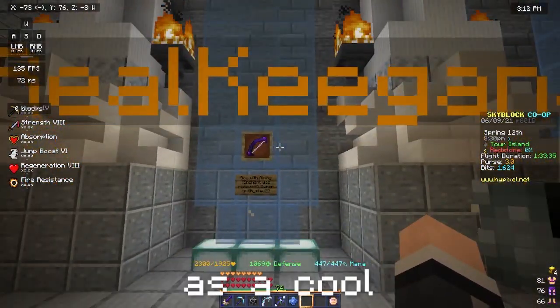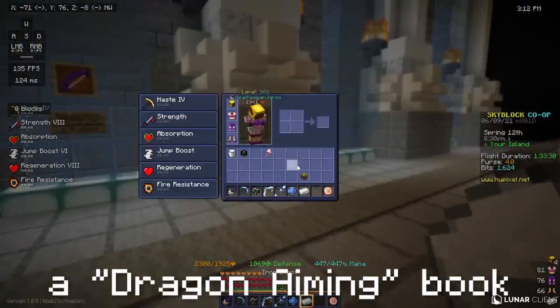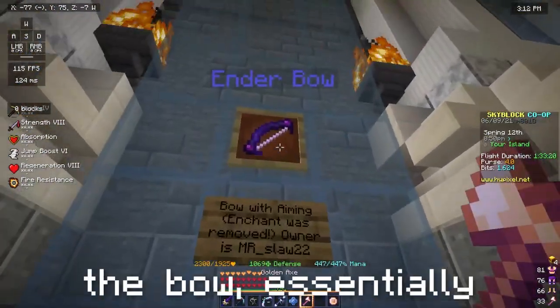you can have it on display as a cool glitched item. But if you hold it at all, it will become a dragon aiming bow. Just don't hold the bow, essentially.